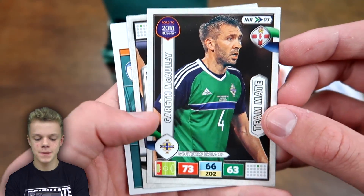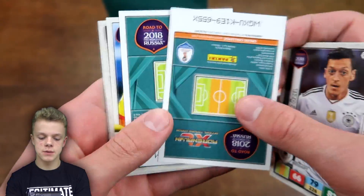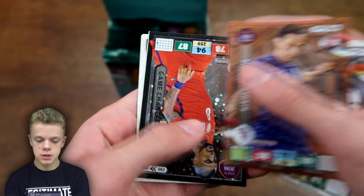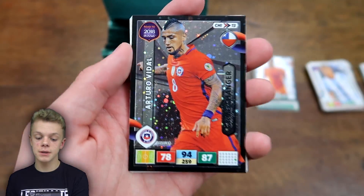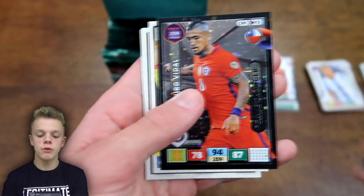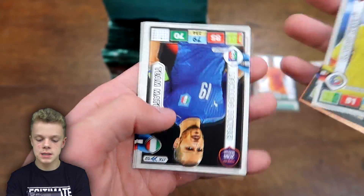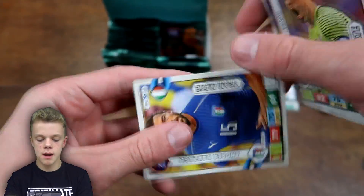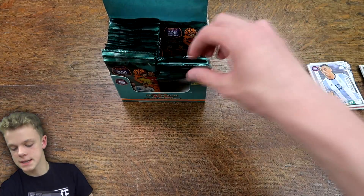In this next pack we've got Macaulay, then Mesut Ozil, followed by Kalinic, Gormashin, and another Game Changer — a very good one: Arturo Vidal, Game Changer with 94 on control. We've also got Kezarou, Benucci, Medel, Bravo and Barzagli. A very good pack there.